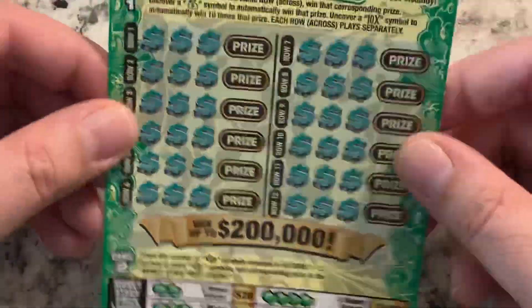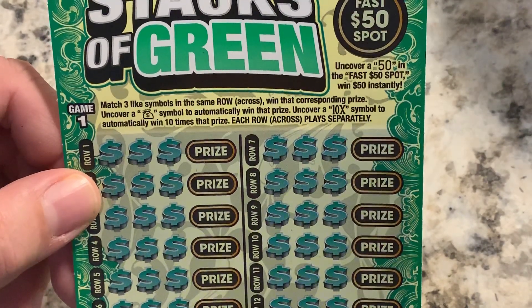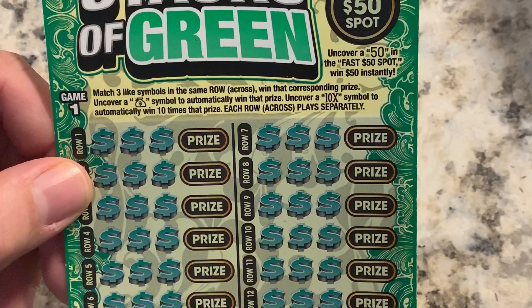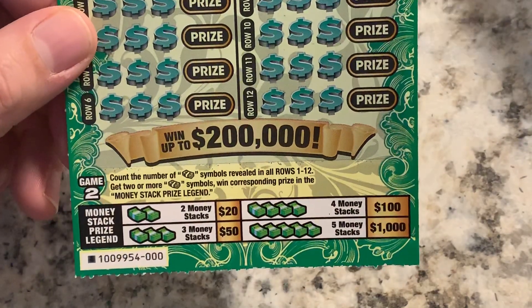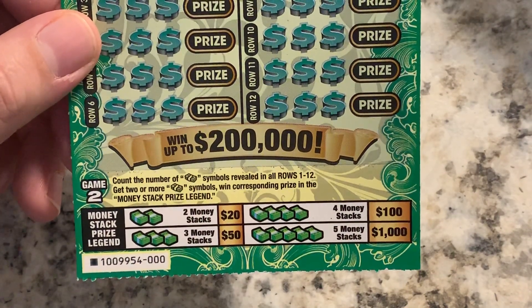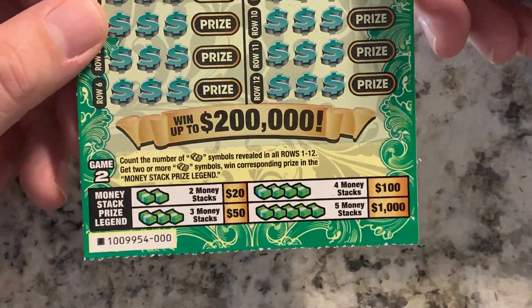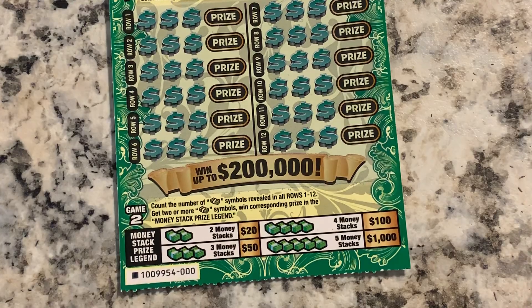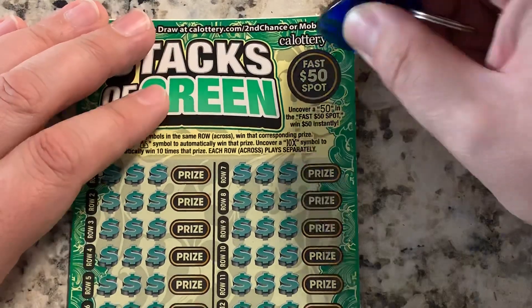Match three like symbols in the same row across to win the corresponding prize. Cover a money bag symbol to automatically win the prize. Cover a 10x symbol to automatically win 10 times that prize. Each row across plays separately. Money stack prize legend: count the number of money stack symbols revealed in all rows — get two or more symbols to win the corresponding prize. You can win two, three, four, or five. There's a fast spot for 50 bucks on top.